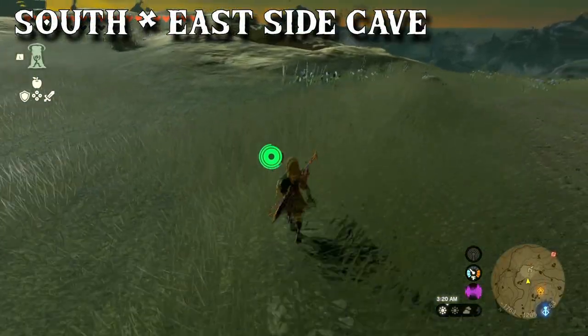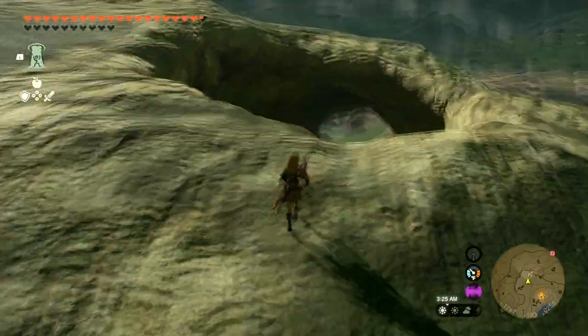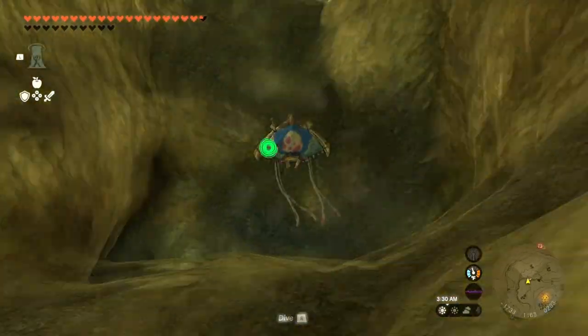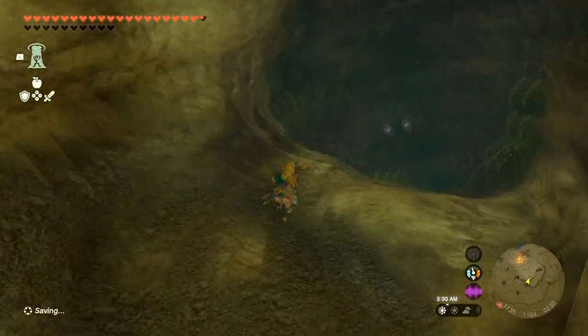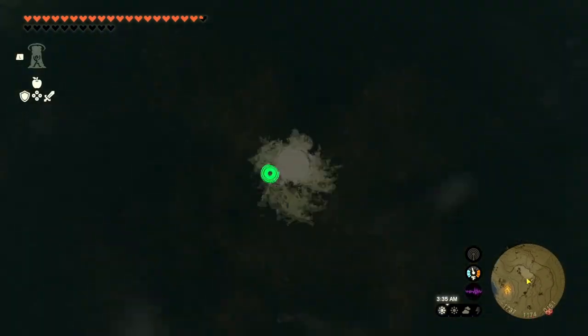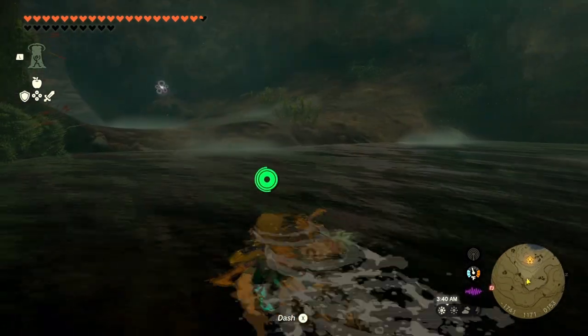Just proceed to the northeast a little bit so you find this hole in the ground. In the hole it kind of just looks like it's a drop-off point all the way through, but there is a cave inside that you just gotta turn around. Somehow I missed this. The shrine will be right in here on your left.